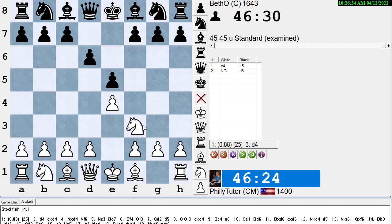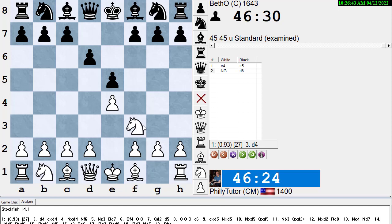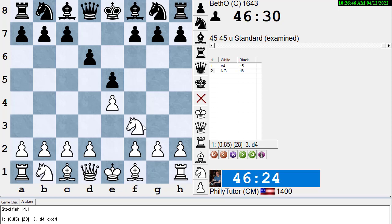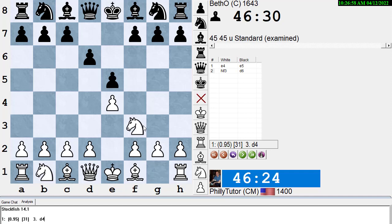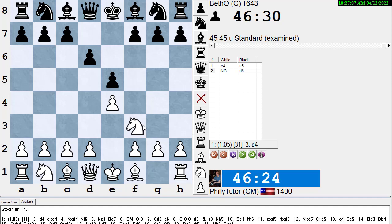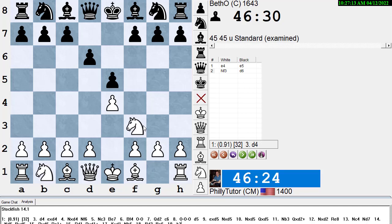A lot of weaker players don't look up their openings in a book. If you watched The Queen's Gambit, you saw Beth studying by reading Modern Chess Openings in bed, going through lines in her head and looking up what she should play next time. When I was a kid, I used to do the exact same thing — after every game I would run to MCO and look up my openings. It's a very important part of getting better and a lot of fun once you learn how to do it.